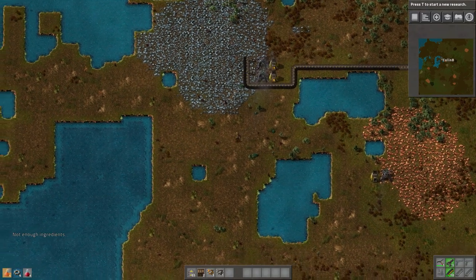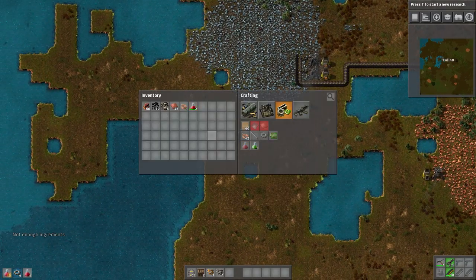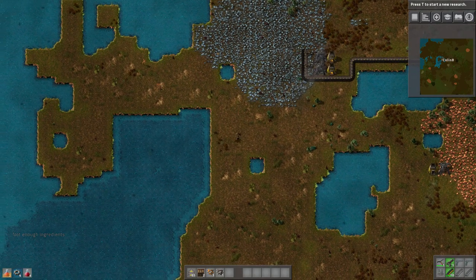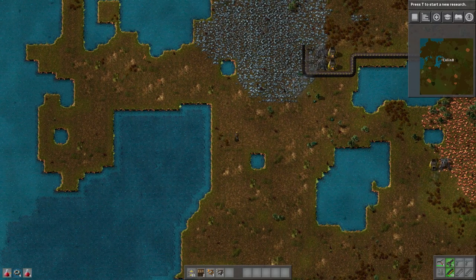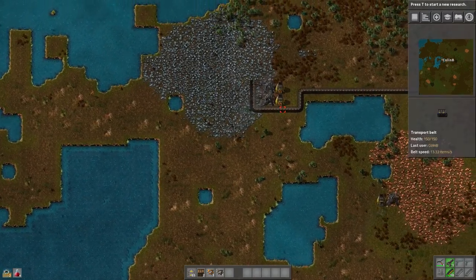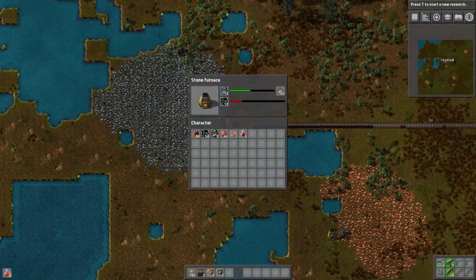Actually, I lied — I haven't done this in a while, like I said. It's actually going to take something a little bit different. We're going to have to set up a power source, and in the early game you get steam engines to provide power. So we're going to do that all right here. I'm going to need a bunch more iron.